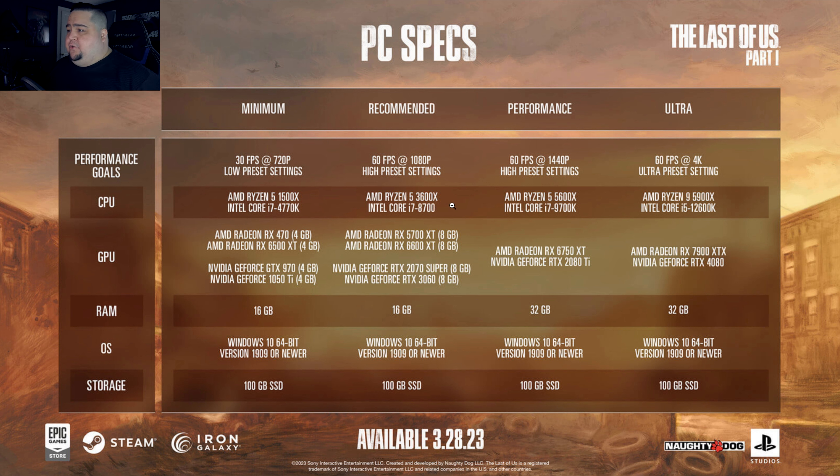The system memory does jump up to 32GB at the performance and ultra settings. For the minimum recommended though, it's 16GB. The recommended targets 60 FPS at 1080p with high settings, and they suggest a Ryzen 5 3600X or an Intel Core i7 8700 — a few generations behind, should still handle this at 1080p. For GPUs, they say a 5700 XT or 6600 XT for AMD, and a 2070 Super or RTX 3060 for NVIDIA — both 8GB cards. It's nice that they include more than one generation of cards for each side, as these two cards are generationally apart but comparable in terms of performance.